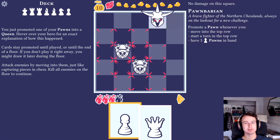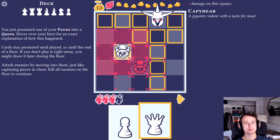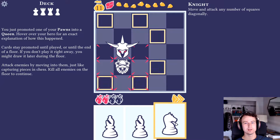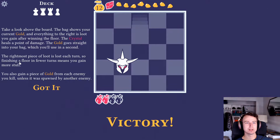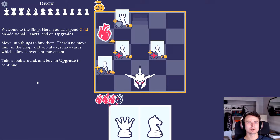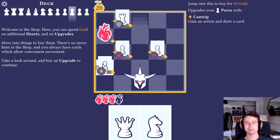I don't really want to use the queen but I guess we have to. I get in range to take damage but I take one guy out, so it seems worth it. Attack enemies by moving into them, just like capturing. Kill all enemies on the floor to continue. The bag shows your current gold, and everything to the right is loot. The rightmost piece of loot is lost each turn, so finishing a floor in fewer turns means you gain more stuff. Welcome to the shop - you can spend gold to get more hearts or upgrades.